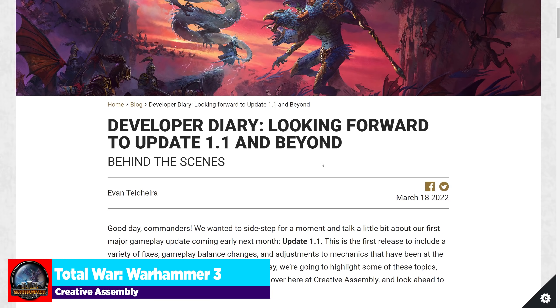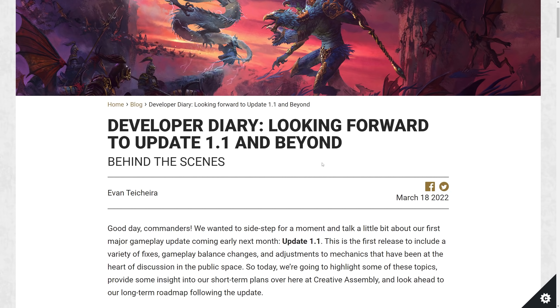We got a dev diary from Creative Assembly covering a lot of the goods coming our way from version 1.1 of Total War Warhammer 3. The big one is a tweaking to the way the chaos realms work — you'll feel less pressure to go in, you can block rifts from being built in your territory using defensive buildings, and they've reduced the overall intensity of the marks you get when you're in the Realm of Chaos.